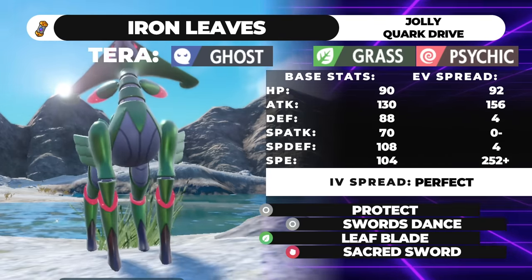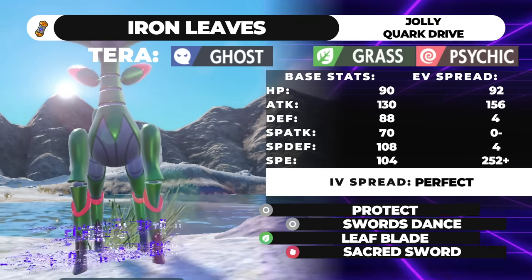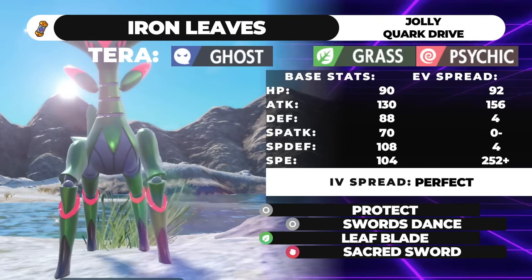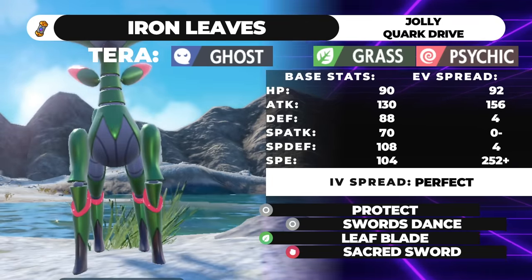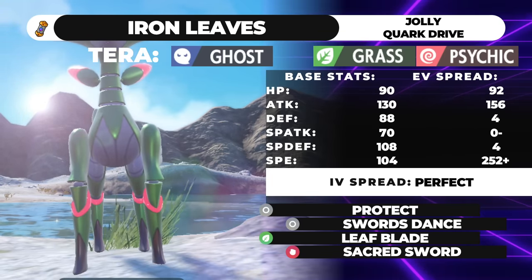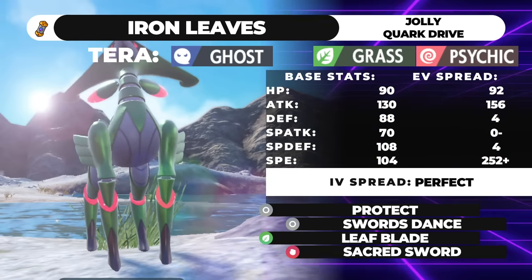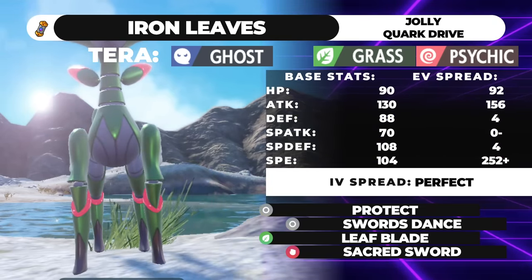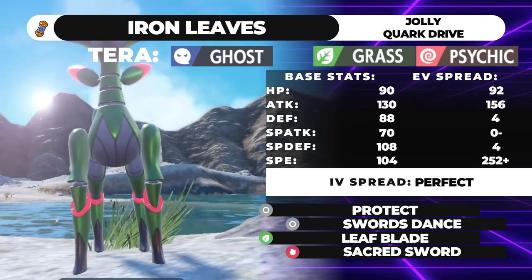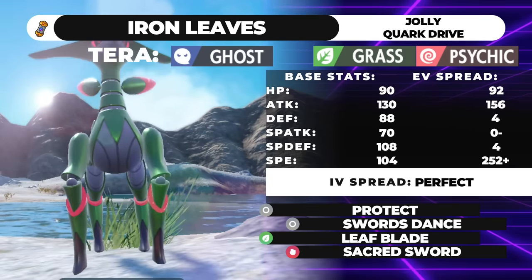As far as partners go, there's a few things you can do. Tornadus, Urshifu, Incineroar — I don't know. This thing just shouldn't function. I used Wo-Chien, and Wo-Chien is already struggling for a grass type slot on a team. But Iron Leaves is competing with Rillaboom, competing with every Ogre Pond variant, Amoonguss. As far as offensive Pokemon go, you might as well run Rillaboom — it hits harder, has priority, has Fake Out U-Turn. There's not really a point to this guy.